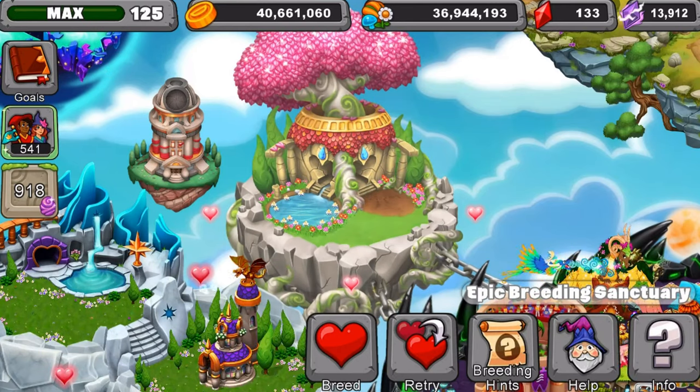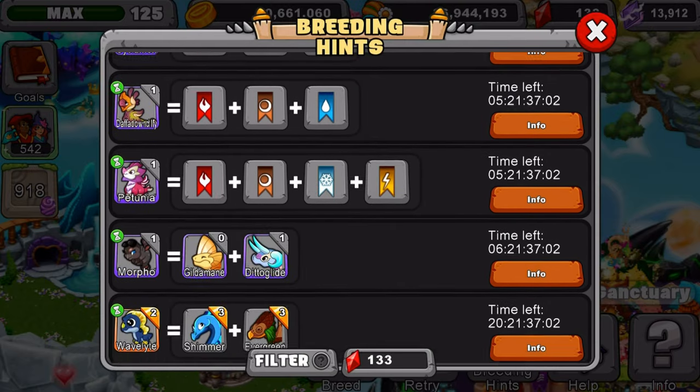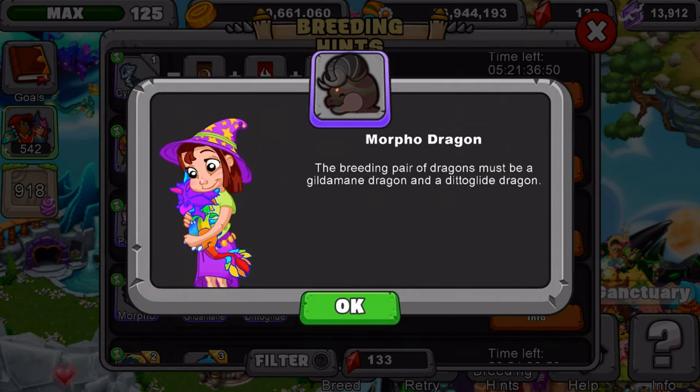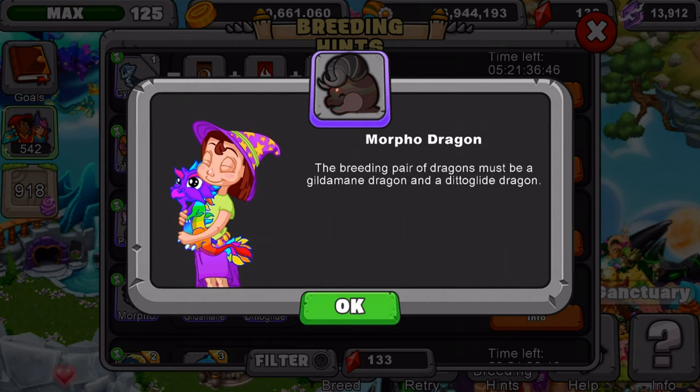First of all, we need to go to the breeding hunt and teach you how to get it. It's going to be down here a little bit. You have a total of 6 days, 21 hours, 37 minutes — that's how much time you have until it leaves, but it will come back in the future. So here's the breeding hunt for it. The breeding pair of dragons must be a Glidomain dragon and a Ditto Glide dragon.